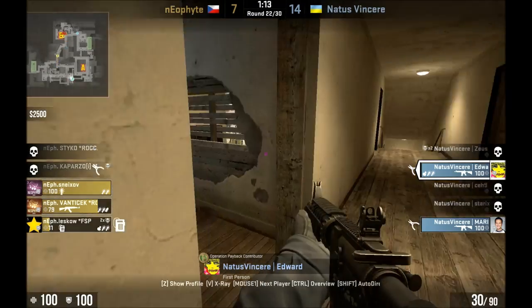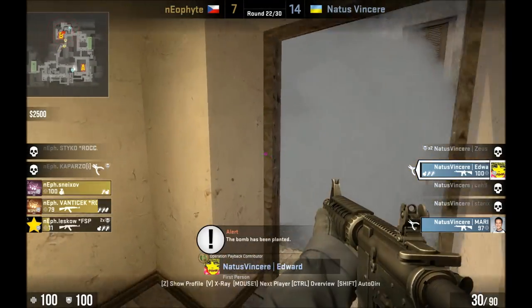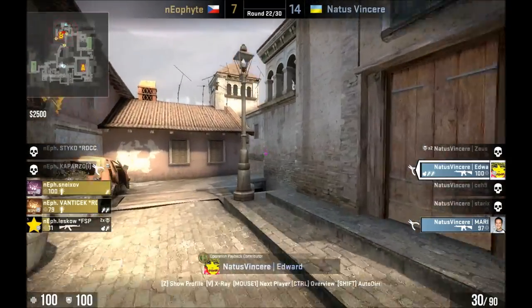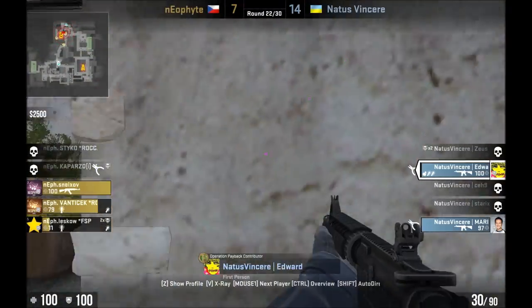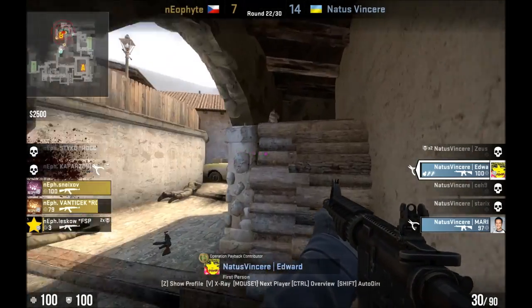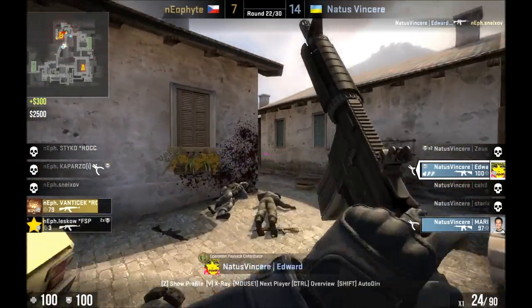I left this in just to show that the scope of playing this spot — as with any spot on any map — is really not limited to a geographical region of the map. You have to play as the round goes. Much like someone usually rotates from B site through mid to A, they have an A rotate through banana to B on a retake.